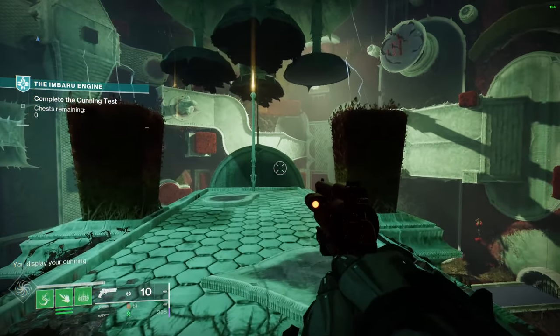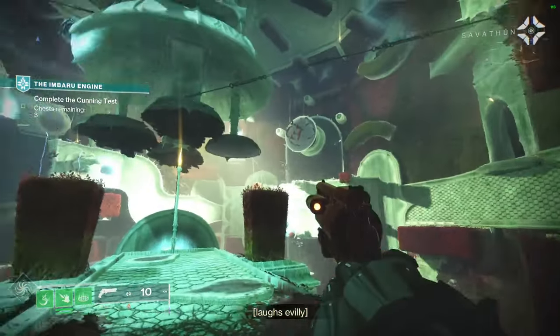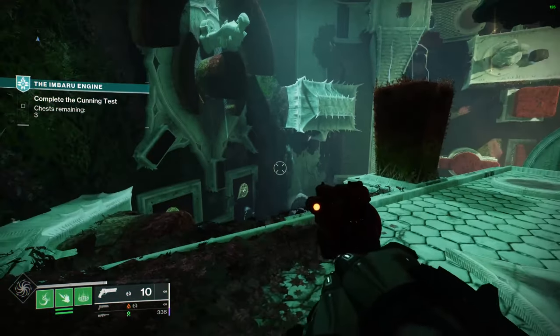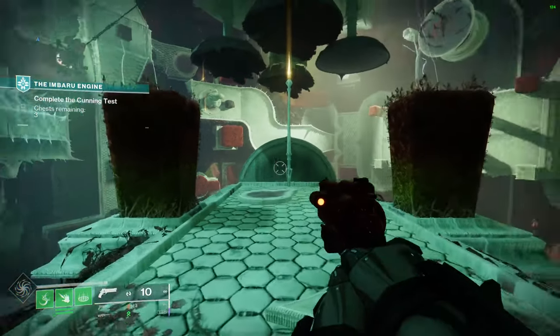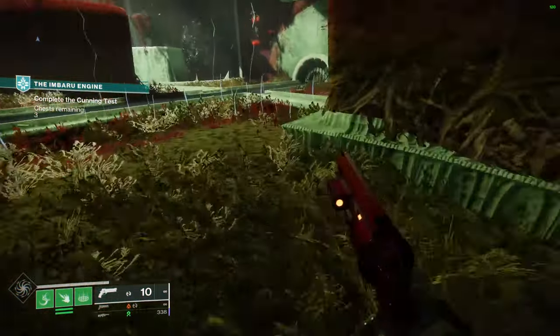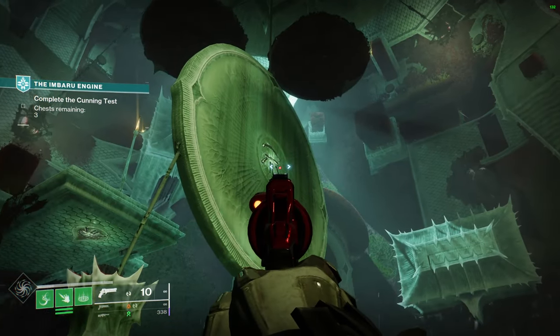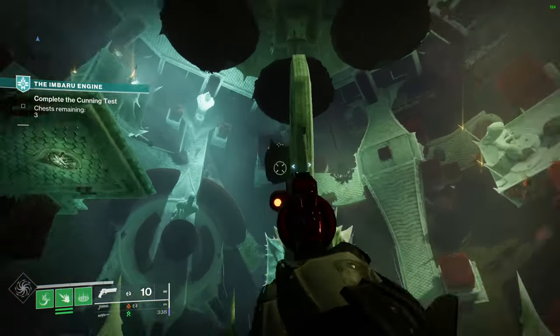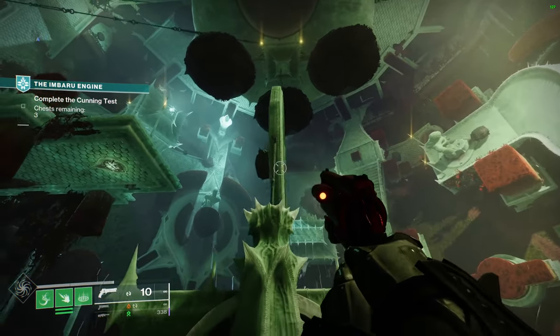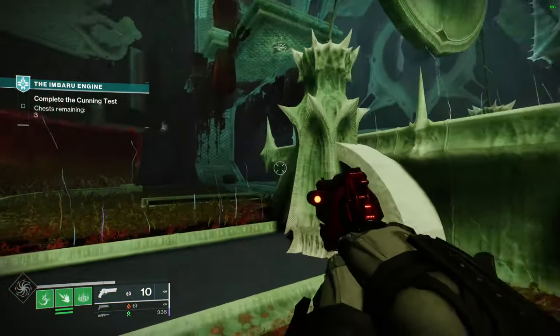Now on to the final stage. You're going to see a ton of different things activate throughout the entirety of this room, and I'm going to show you each of the locations as well as which ones you need to open. Starting down on the bottom floor, the first one to mention is right in the dead center. There's one on the opposite side, and that chest is not the one you want to open because it has the jellyfish looking insignia.